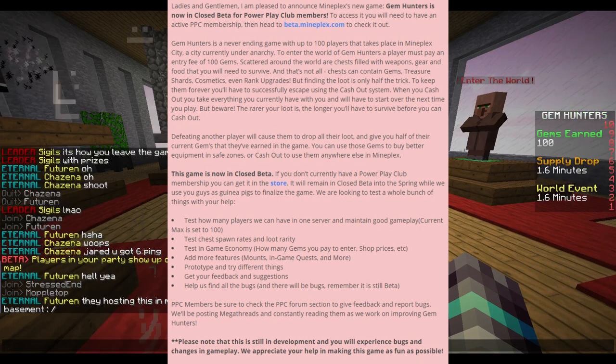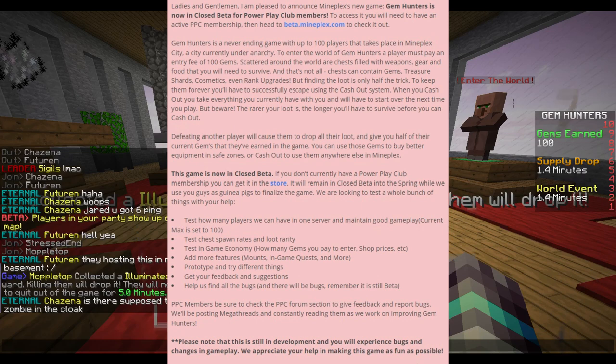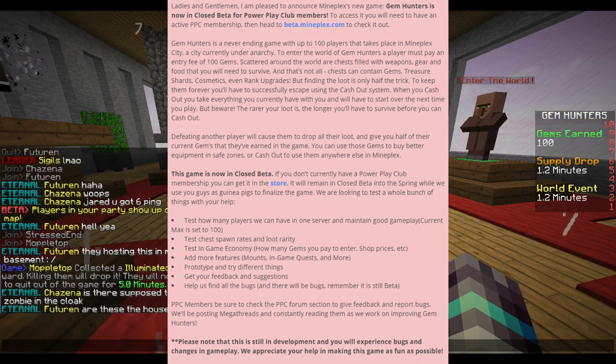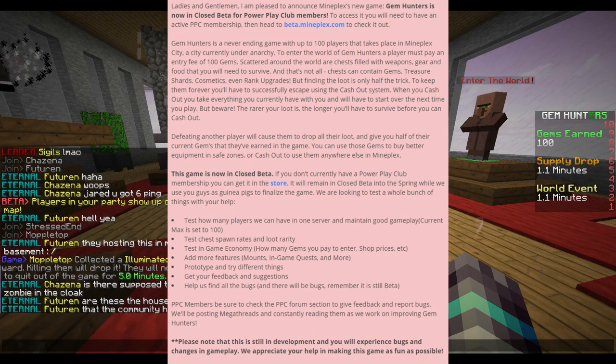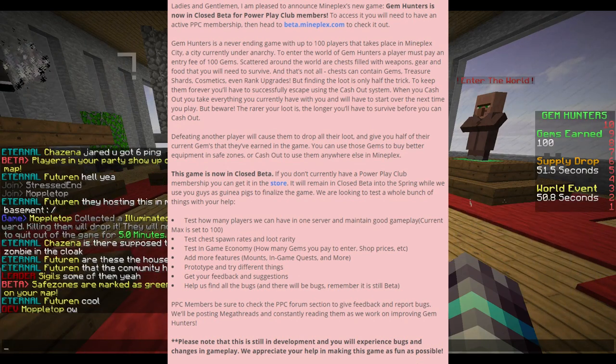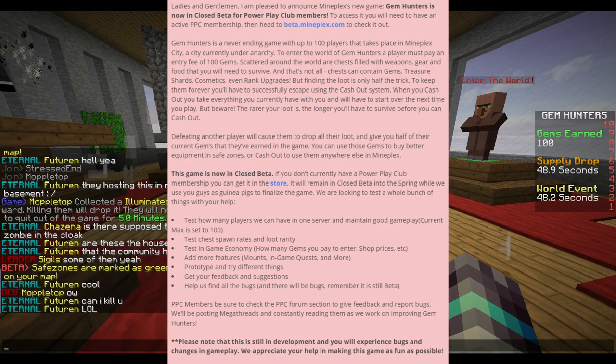But finding the loot is only half the trick. To keep them forever, you'll have to successfully escape using the cash-out system. When you cash out, you take everything you currently have with you and will have to start over the next time you play. But beware, the rarer your loot is, the longer you will have to survive before you can cash out. Defeating another player will cause them to drop all their loot and give you half of their current gems earned in the game. You can use those gems to buy better equipment in safe zones or cash out to use them anywhere else in Mineplex. This game is now in closed beta. If you currently have a Power Play Club membership, you can get it in the store. It will remain in closed beta into the spring while we use you guys as guinea pigs to finalize the game.